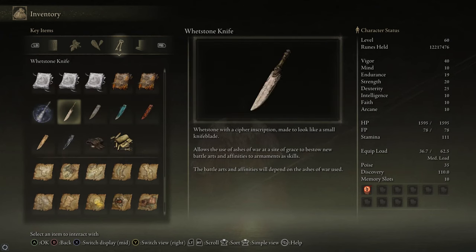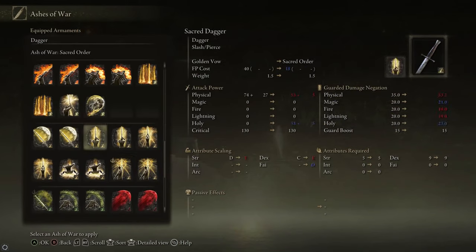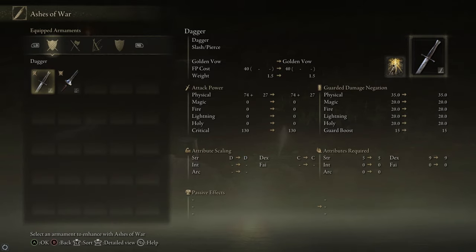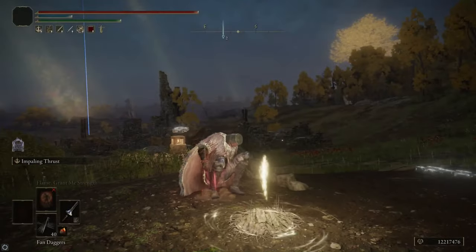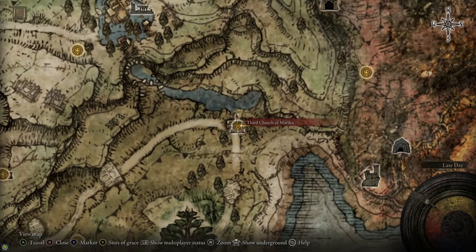The Whetstone Knife allows us to put Ashes of War on our weapons at sites of grace. If you rest at a site of grace and go to the Ashes of War menu, you can choose your weapon and put an Ash of War on it. You can also get Hewg at the Round Table Hold to put Ashes of War on your weapons, but it's better to have the Whetstone Knife so you can do it on your own instead of going back there every time.